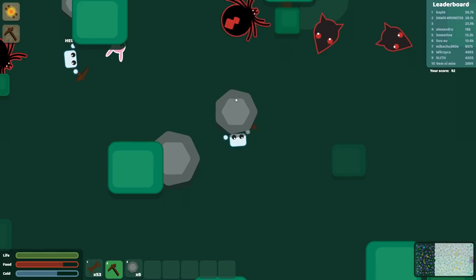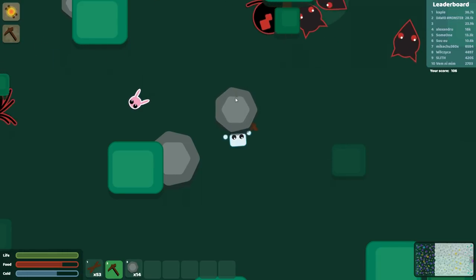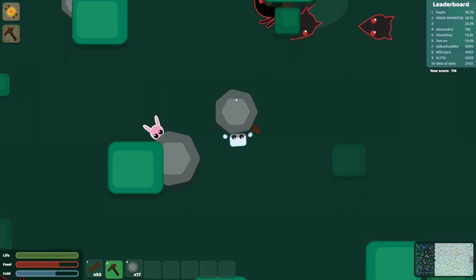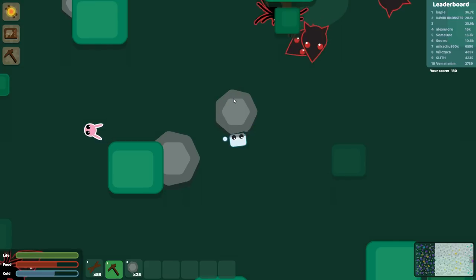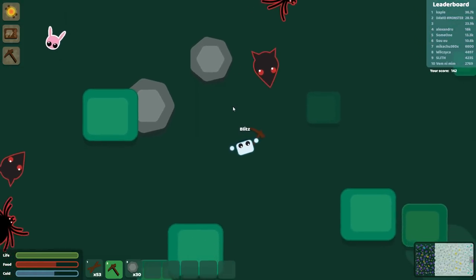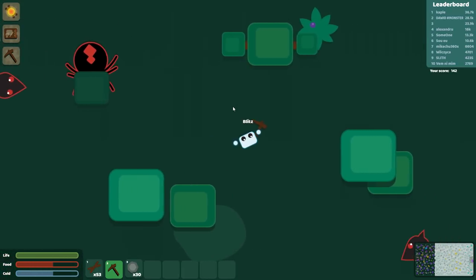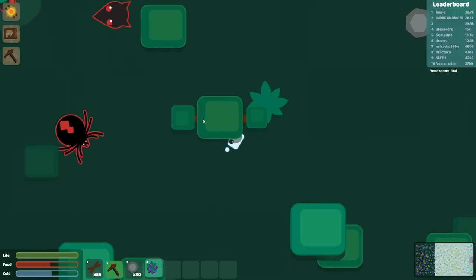I'm going to grab like 15 of this stuff. There's some big old spiders and we've got bunny rabbits and people walking everywhere. We can make the workbench, and if we make the workbench then we can also make a sword. A sword is like 60 wood and 30 stone — that's a lot of resources. So we'll have to get some more trees.